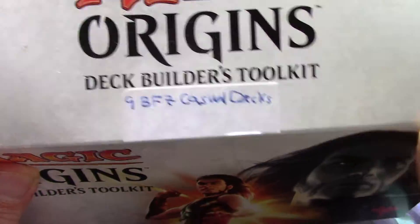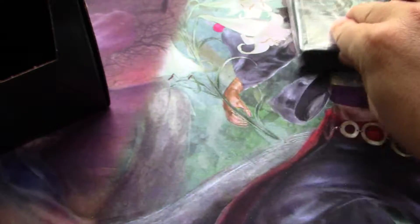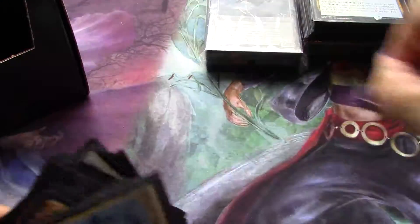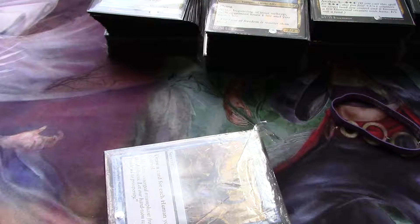All right, let's do box 34. I think this one reads 'Battle for Zendikar casual decks.' I didn't have enough of these things to hold the decks together, so I put them with a rubber band — that's terrible. Look at how it left a mark on the sleeve. Can't believe I did that. No more rubber bands, permanently and forever.